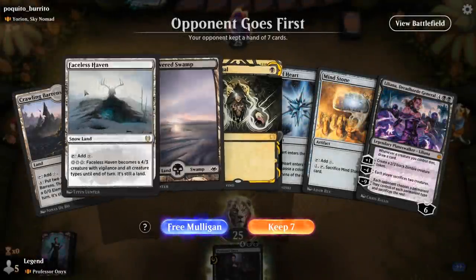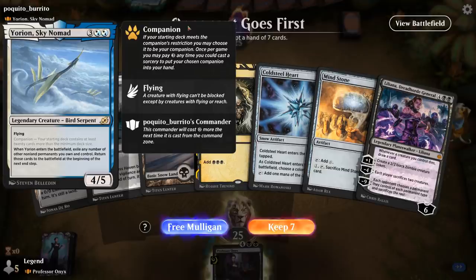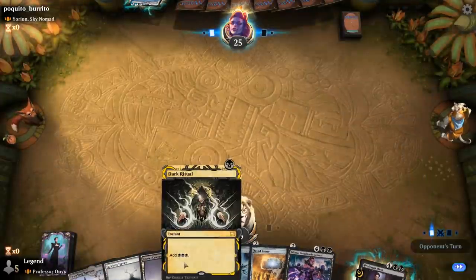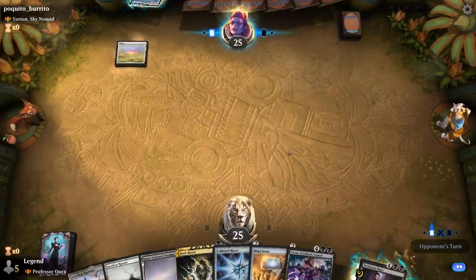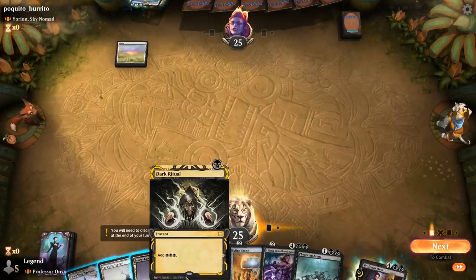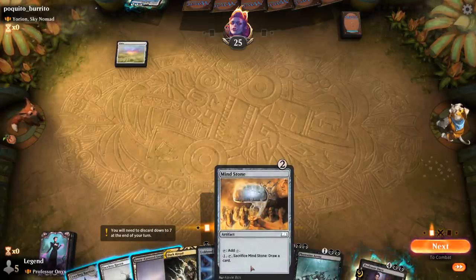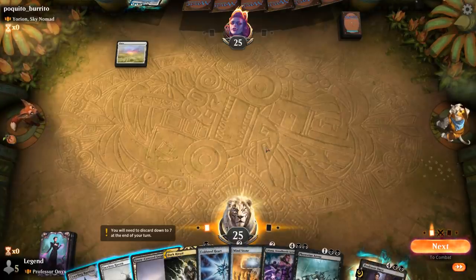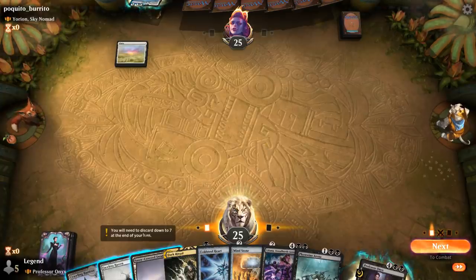Game 2: we're on the draw facing a Eurion Sky Nomads deck. We've got an exciting hand featuring Dark Ritual and two ramp artifacts. On turn one we can Dark Ritual, play Mind Stone with one black floating, then use Mind Stone and the floating mana to play Cold Steelheart — kind of like playing a turn-one Sol Ring, except it took three cards. Next turn we can play Phyrexian Arena and get Crawling Barrens out. Banishing Light goes for Cold Steelheart instead of the Arena.